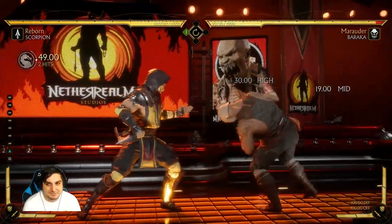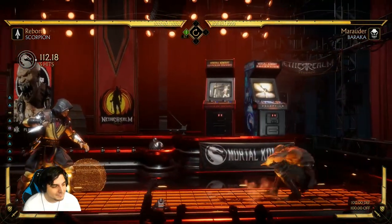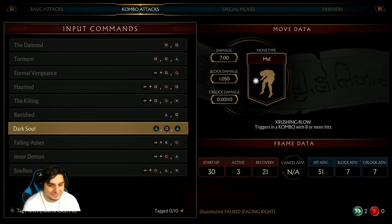He does have some good staggers with 2-1 and 2-1-2. 2-1-2 is one that you really want to deal with because it's plus 7 on block, which is really crazy. Having said that, you can flawless block it and punish. It is one of the easier things to flawless block in the game, although that's a little bit more of a high-level strategy.